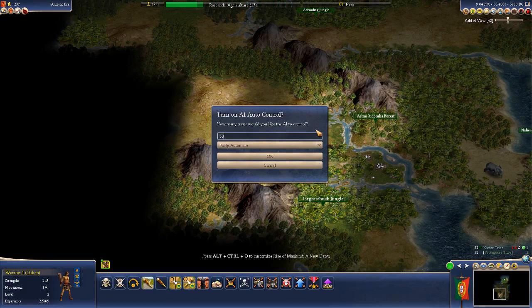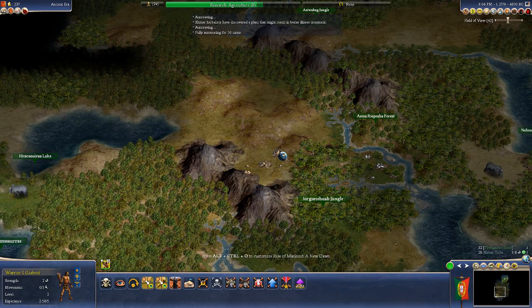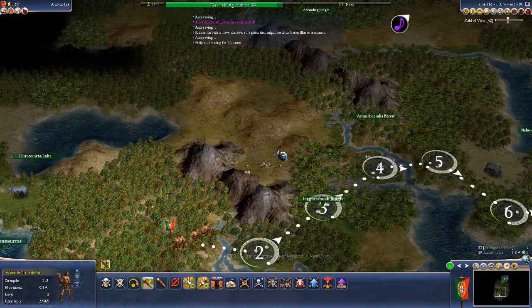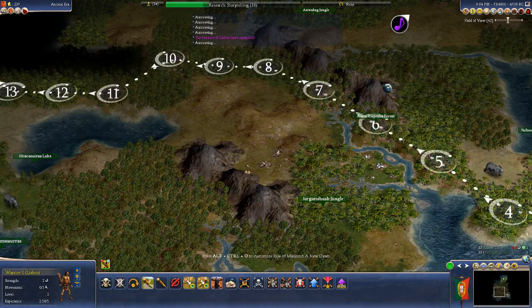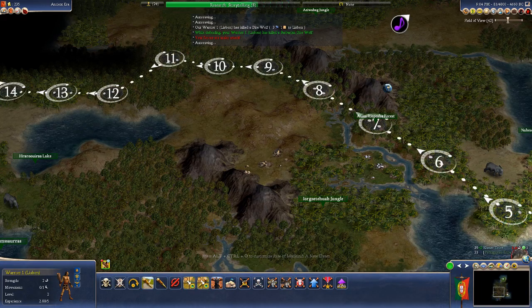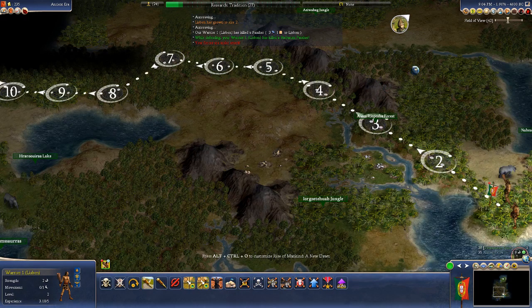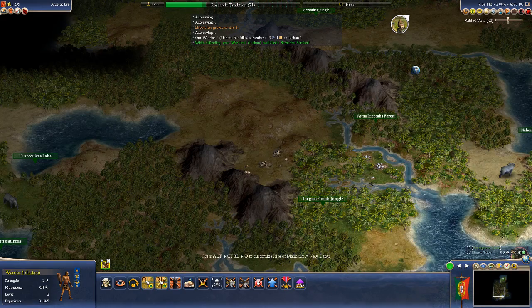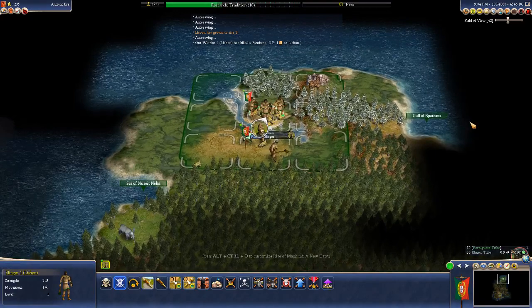The game slows down significantly even on a modern computer. Now we're in 4546 BC. Let's go ahead and save and then enter the World Builder to see if anybody has founded a second city yet.